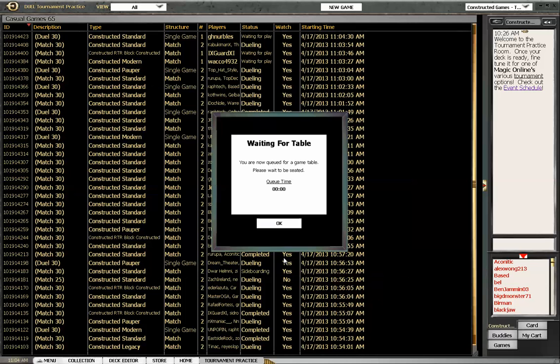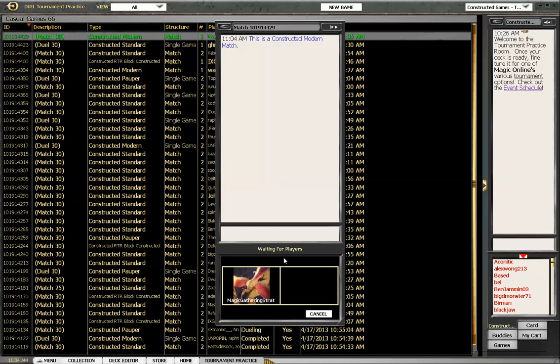Welcome to Magic Gathering Strat! I'm Dan. I'm about to play some Modern with Deluxe Corv's Red-Green Land Destruction deck.